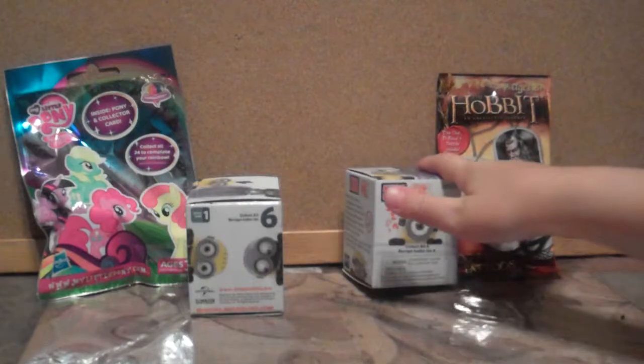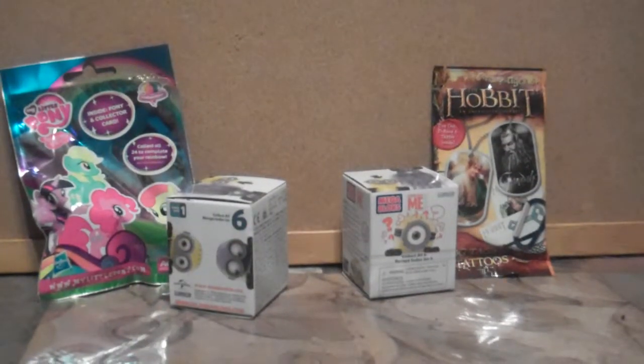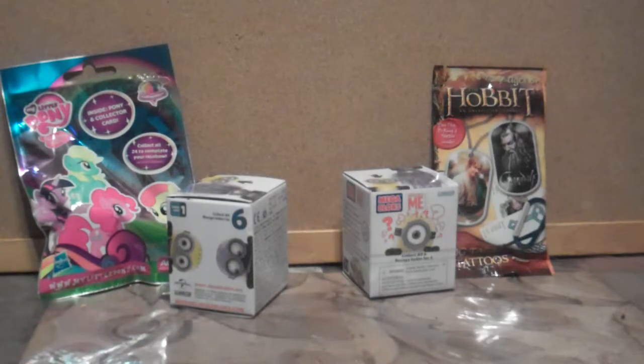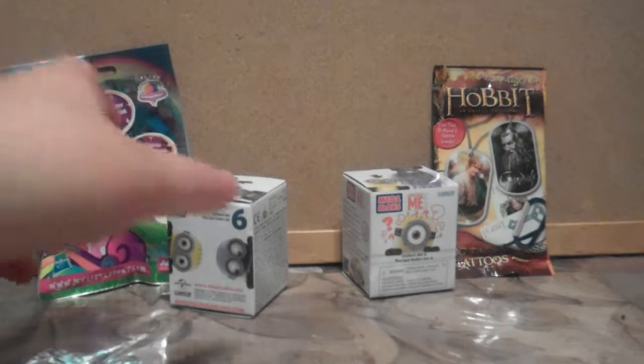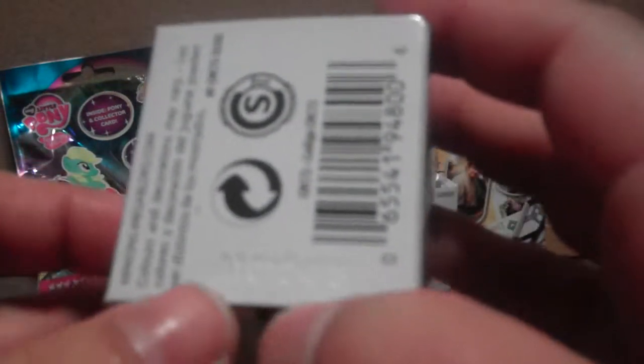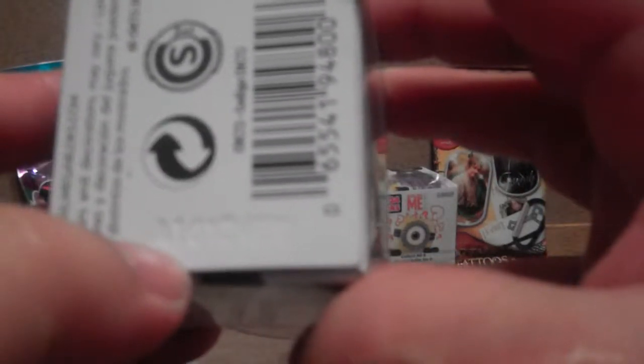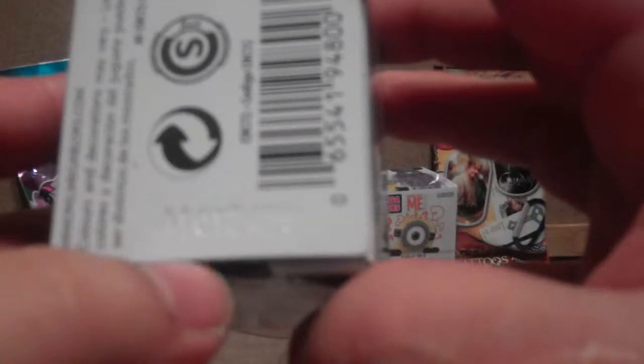You got to pick first, so that means I get to open first, right? Looking at the Minion first — I got all of these at Walmart. Let's see what code it is. The code on this one is A10124ES. This is a new code, so this should be a new Minion.